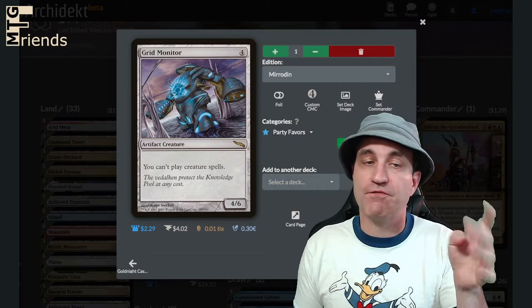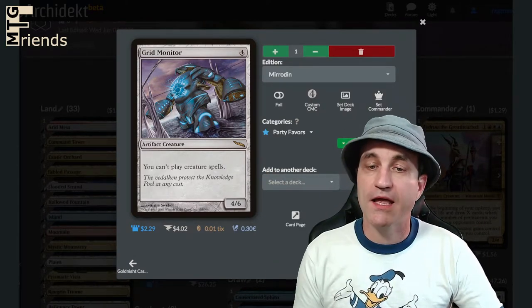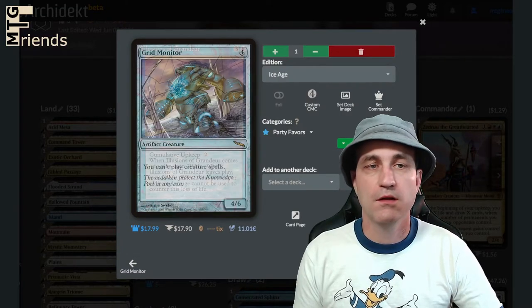Grid Monitor — a 4/6 for four mana. You can't play creatures. Play this, pass it off — your opponent can't play creatures anymore.